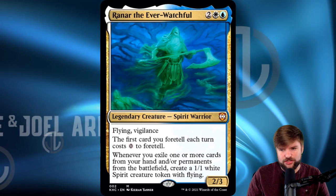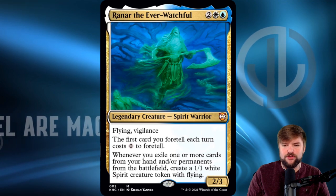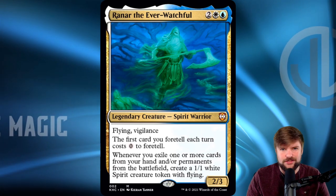So Raynar the Ever-Watchful — one of our Kaldheim mechanic commanders from the Precon. One blue, one white, two other for a 2/3 Spirit Warrior with Flying and Vigilance. The first card you foretell each turn costs zero to foretell. If you're not familiar, foretell is a two-cost ability — two colorless mana to foretell a card, which means exile it face down from your hand and you can cast it on a later turn for whatever its foretell cost is.